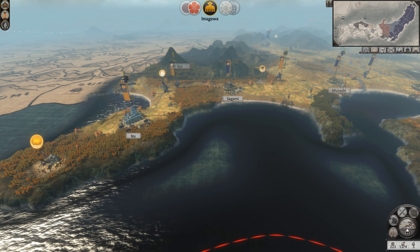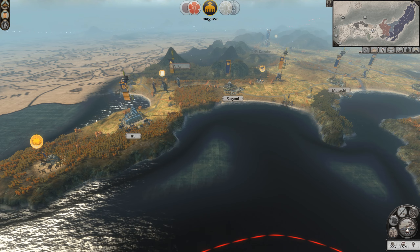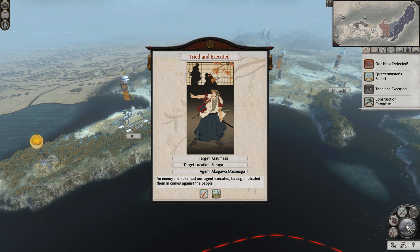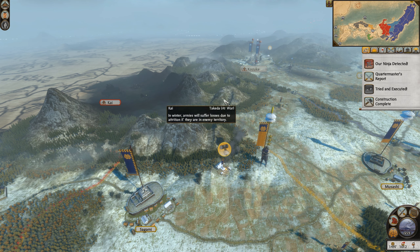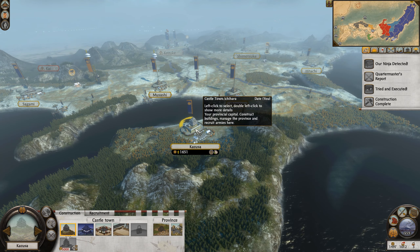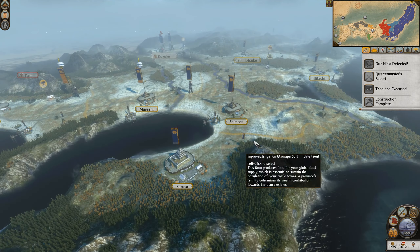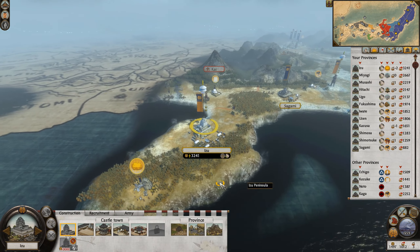It does look like they're going to intercept my ninja. They've actually moved back — interesting. It's now winter and it looks like the Takeda are sitting back in Kai. Now that we've got a moment, I wish we had a little bit more money. I'm going to sort by Province Wealth.